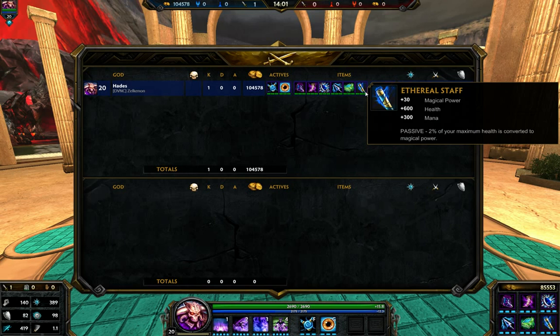Next we have Ethereal Staff. Speaking earlier of Hades' low HP — if you don't have this item, you'll be sitting at 2,090 health, which is extremely low. That's why a lot of Hades just die, because they just don't have HP. This helps that out quite a bit: additional 600 health, 300 mana, 30 power plus the passive, giving us 89 power total. It is a little bit pricey at around 2,700, but I feel like it's really worth it. I've been liking Ethereal Staff on quite a few mages, like Scylla and Zhong Kui.